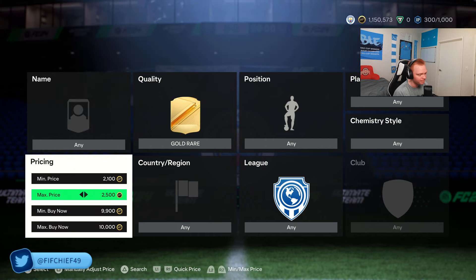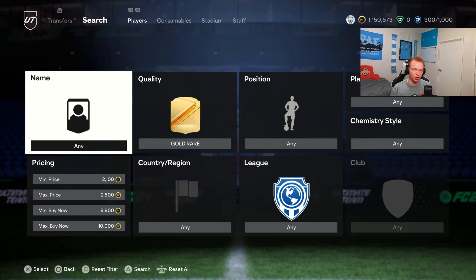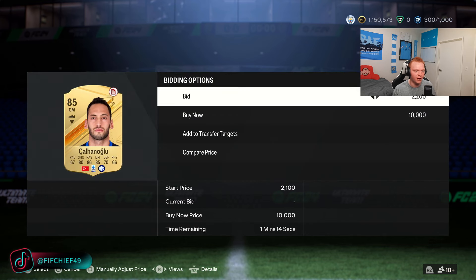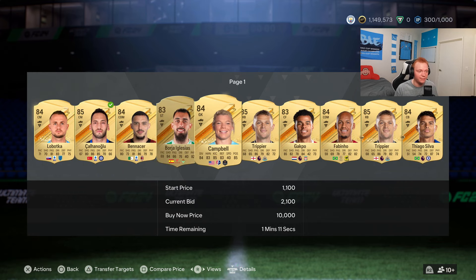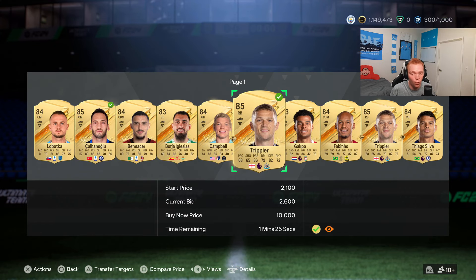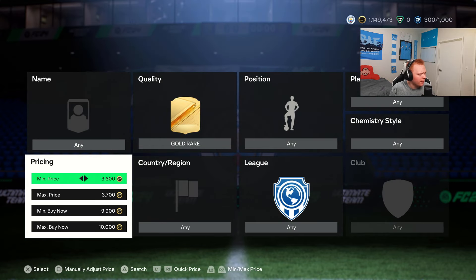Next is the 85-rated filter: minimum price 2,100, max bid price 2,500. The way we build these filters is based around the minimum price you can list these cards at — for 85s that's 2,100. You're going to get a lot of 85-rated cards coming in at super cheap bids. 85s are like 5,500k right now and you still see a lot of cards coming in at these low bid prices.